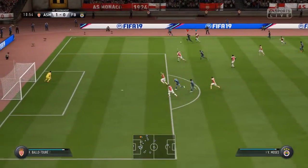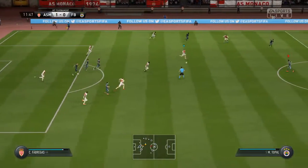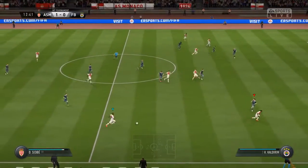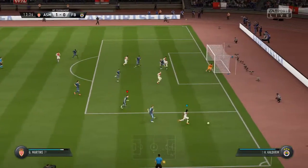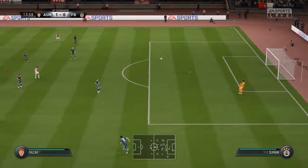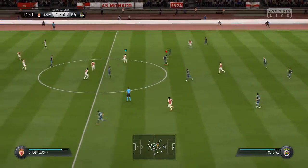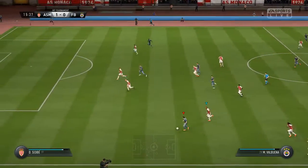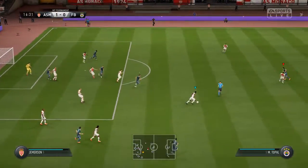Monaco doing well to keep the ball. Moses is on the move for his team — not sure he's got as much time as he thought. There was danger but it's been cleared. Sidibe trying to get the ball in behind. A bit of pressure on the player, that's why it's gone out. Some space for him now out on the wing, and now the cross from Valbuena — but they get it away.